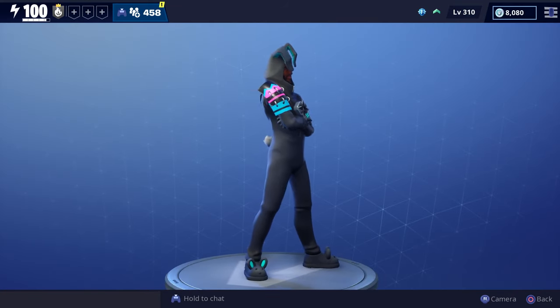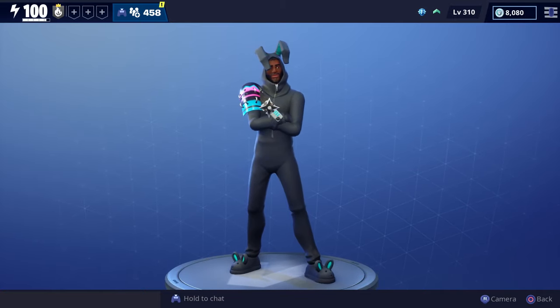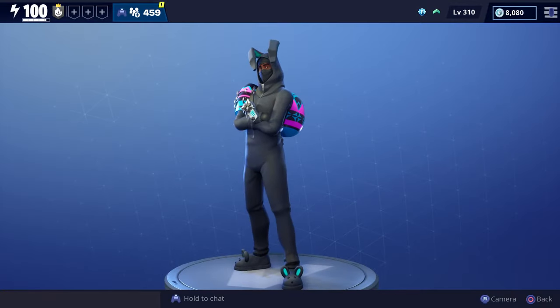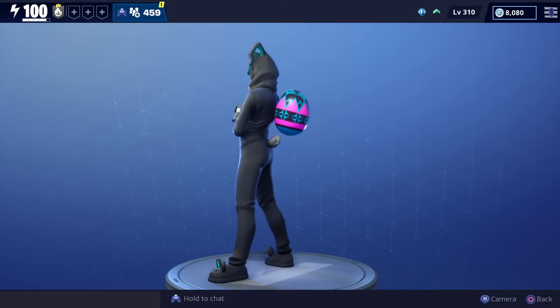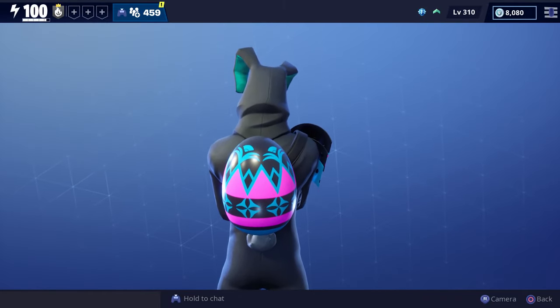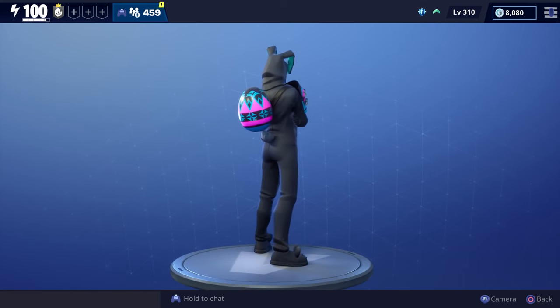Before we max him out I want to spin him around real quick to show you what his outfit looks like when you first get him from the store. We just maxed him out and the only things we got were the ninja mask after the first evolution and the easter egg backpack after the second evolution. This is what he looks like when he's fully upgraded.